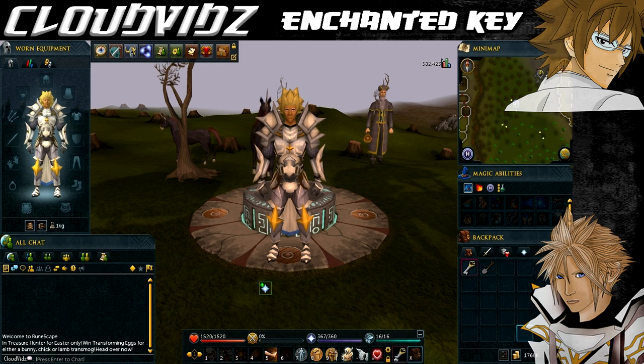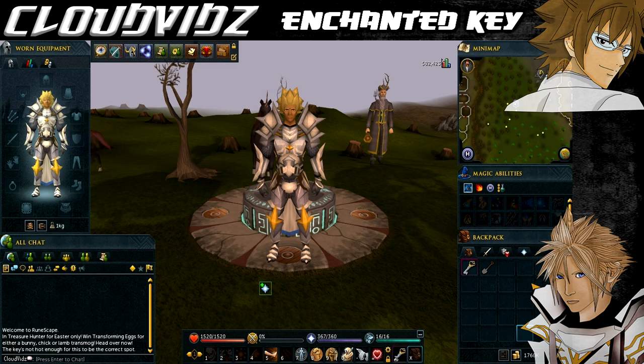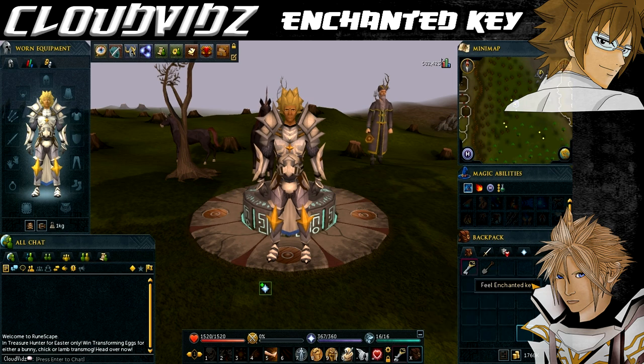These are the requirements to complete this mini quest fully. You want to have completed Making History and Meeting History before doing this, so you can do all the treasure in one go. You'll obviously need the Enchanted Key, and an actual spade in your inventory - a tool belt one won't work - to dig up the buried chests. Any agility or energy boosting items like boots of lightness, spotty cape, or agile top could be helpful. Most importantly, you want full access to the lodestone network to get around much quicker. If you don't have full access, I have a guide linked in the description below.